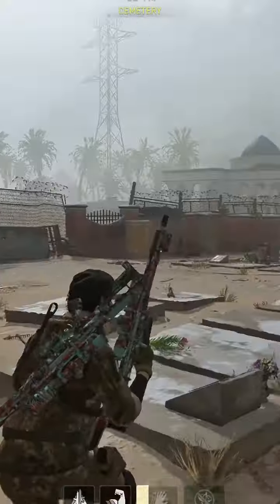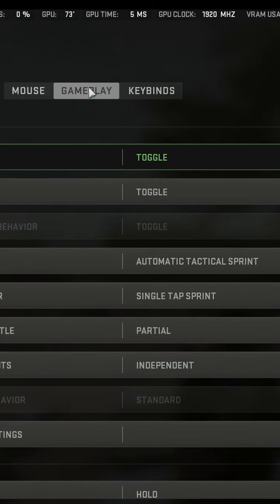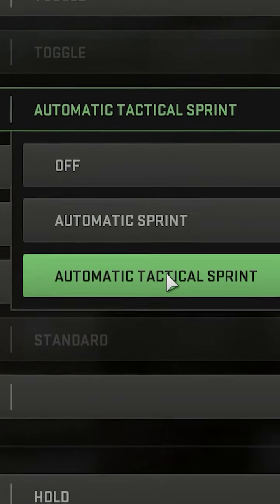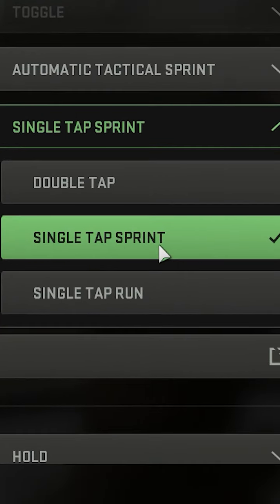All you gotta do is open up your settings. Go to keyboard and mouse, gameplay, and then come down to automatic sprint and set this to automatic tactical sprint. You want your tactical sprint behavior to be on single-tap sprint.